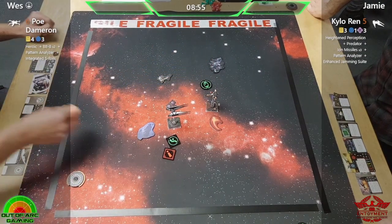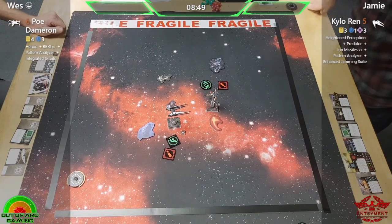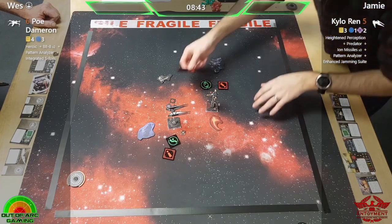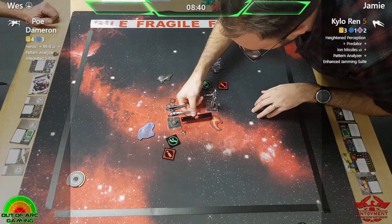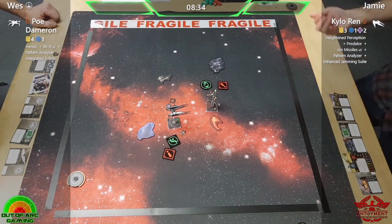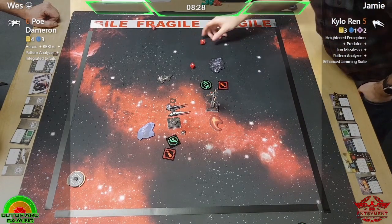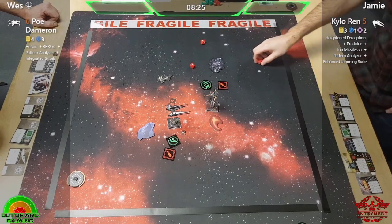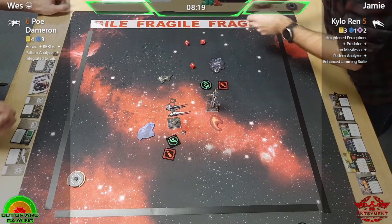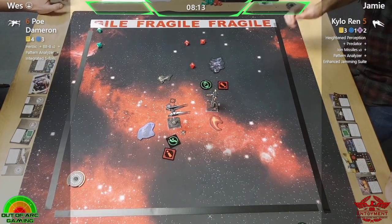It's a double-modded shot coming at you — you're guaranteeing to evade at least one. Triggering Heightened Perception — this is exactly the time you want to do it. Range one, not in the bullseye, so only three dice. Just missing the bullseye — two hits, not too bad. Spending the target lock — two hits and a crit. Nice good roll. Kylo has a focus and is debating whether to take all three shields.